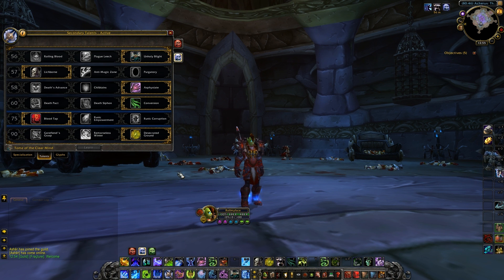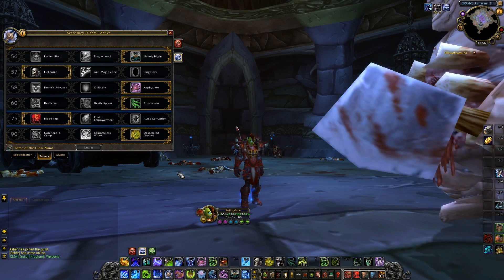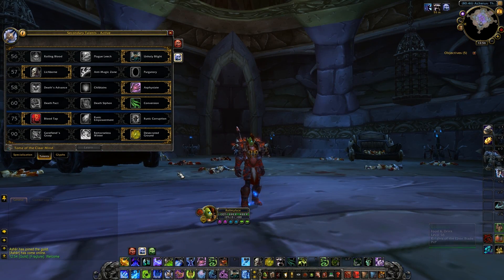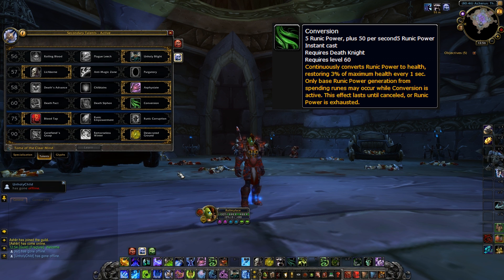Now onto our fourth tier talent — what I like to call the healing tier. You have Death Pact, Death Siphon, and Conversion. Death Pact was previously the king healing move, giving a huge heal by sacrificing a pet. Death Siphon hasn't been a real viable choice, and it costs a Death Rune which is very costly. That brings us to Conversion — you won't find many Death Knights not running it. It's a second Wind you can activate at any point, and if you manage your Runic Power properly you can keep yourself healed up for quite a while. Fourth tier: hit Conversion.